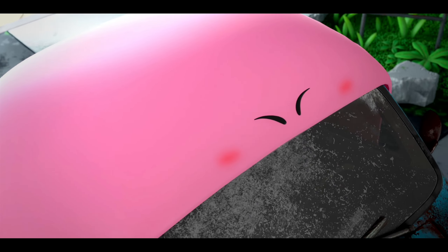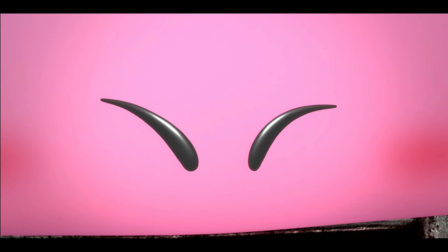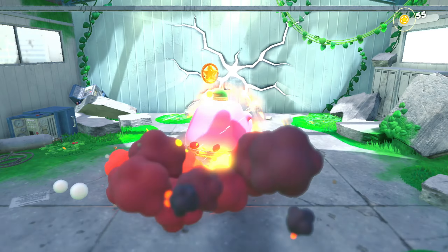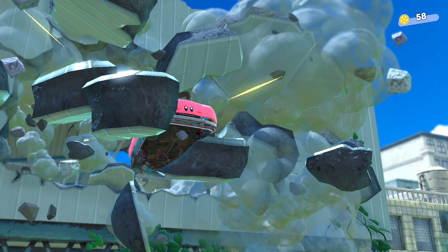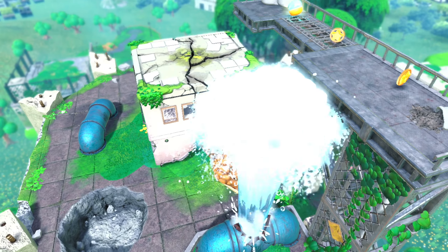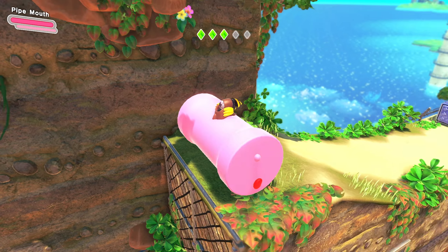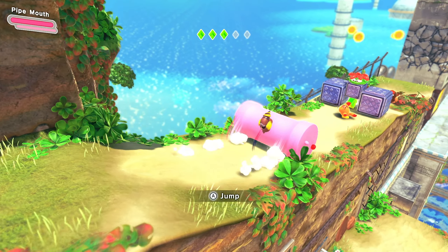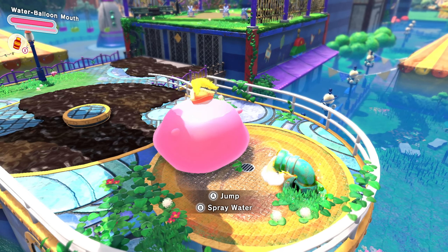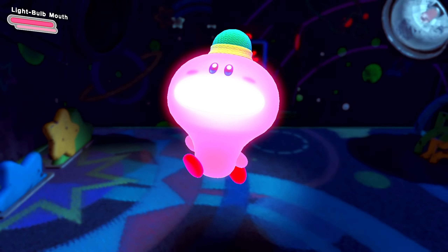Sometimes this might require you to suck on some objects that are a bit bigger than you're used to. That's right, it's time for Mouthful Mode. Wrap your lips around a car to take off and blast through walls. Fill your void with a cone to spike the ground and bust open water mains getting everything wet. Or gulp down a long slender pipe so you can plow through any number of enemies. You can even swallow a load of water and squirt it out all over the place. Mouthful Mode is guaranteed to leave you satisfied.